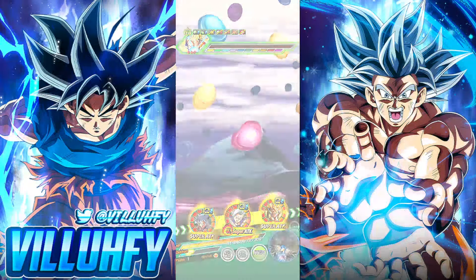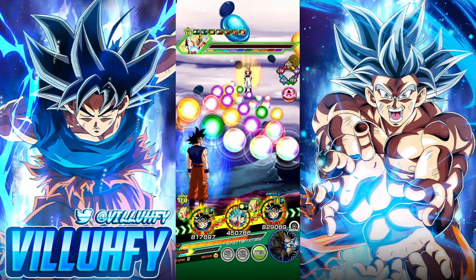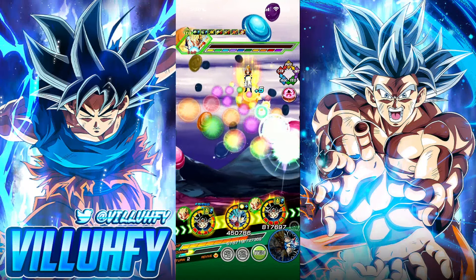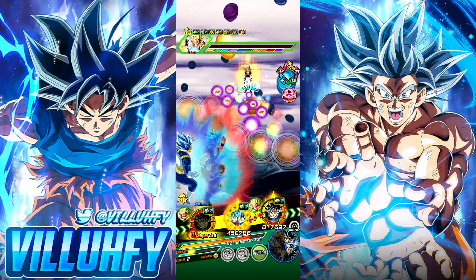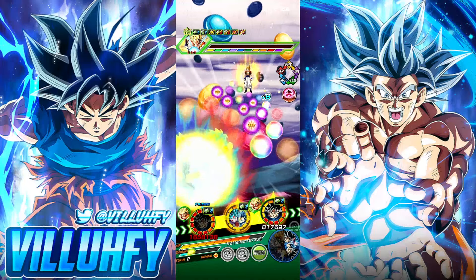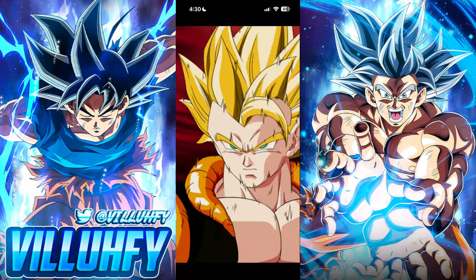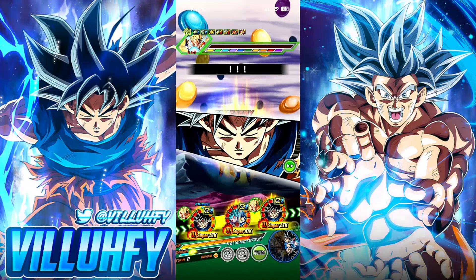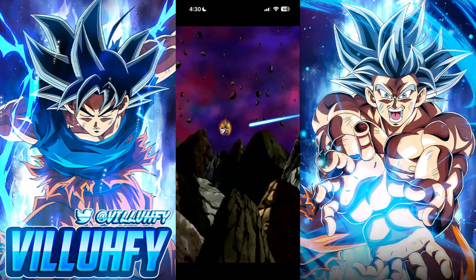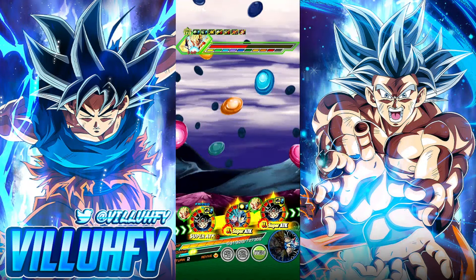We have all typings represented and no items being used. Gogeta just took 150k from a normal, which isn't ideal. Let's go with 100% UI Goku for slot one and try to conserve some Rainbow Orbs for Evokan. Something to note is that Gogeta's defense goes down with every turn, so he gets weaker defensively as the turns go on and you'll be able to do more damage over time.